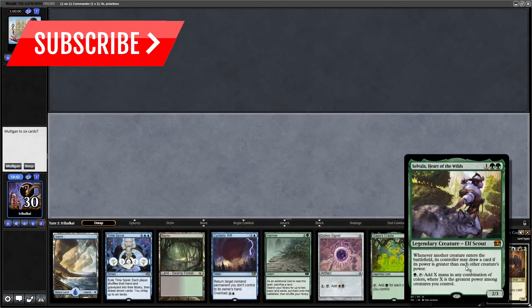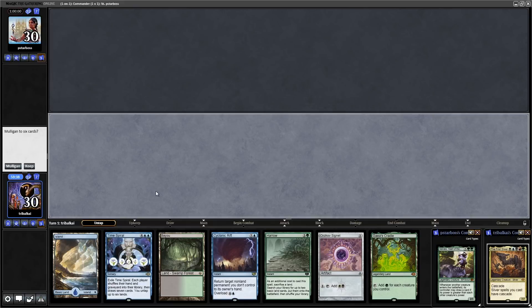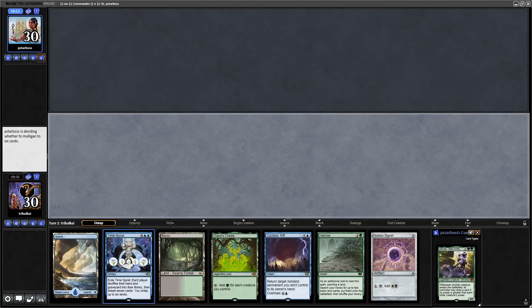The First Sliver versus Selvala, Heart of the Wilds — a very good deck, so we'll have to keep our fingers crossed that we can get something going. We'll be able to get three mana into Harrow thanks to that Signet. Hopefully Gaea's Cradle doesn't let us down too much this game.